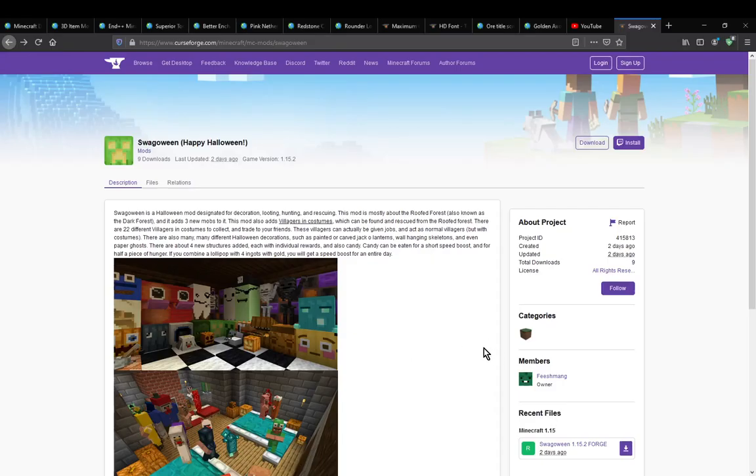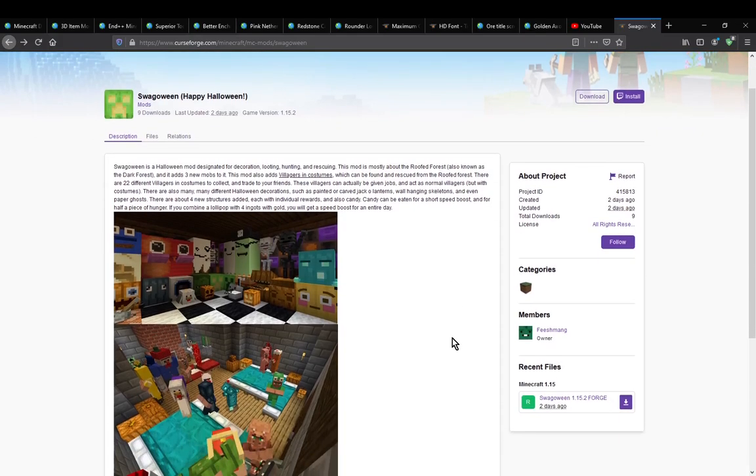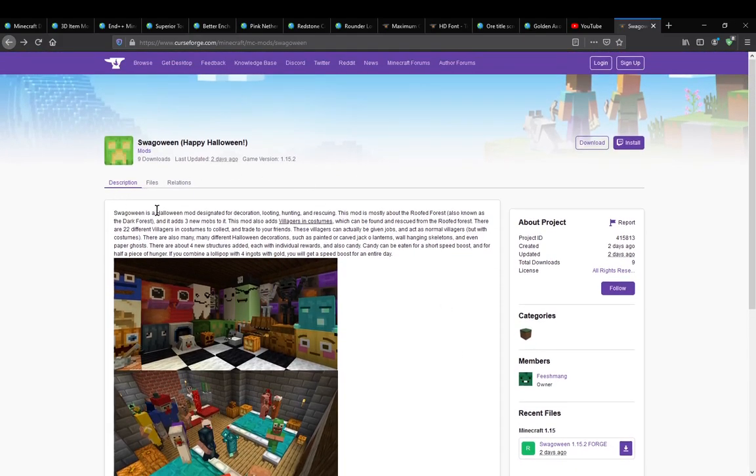Hello everyone, Sons of the Toom, welcome to another mod overview, this time on Swagoween, or probably Halloween mod I guess. A mod that simply adds in a bunch of different blocks, mobs, and certain foods and things, or candy, to sort of obviously go for the Halloween theming.